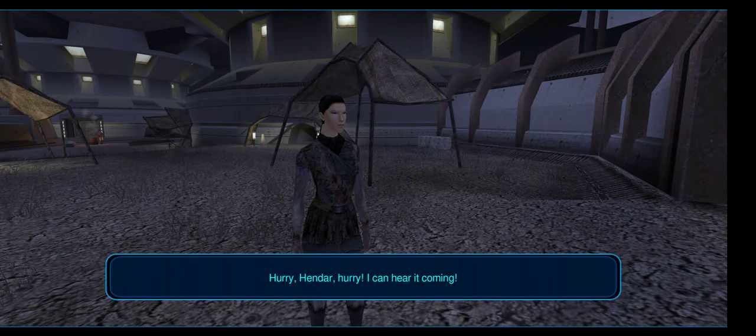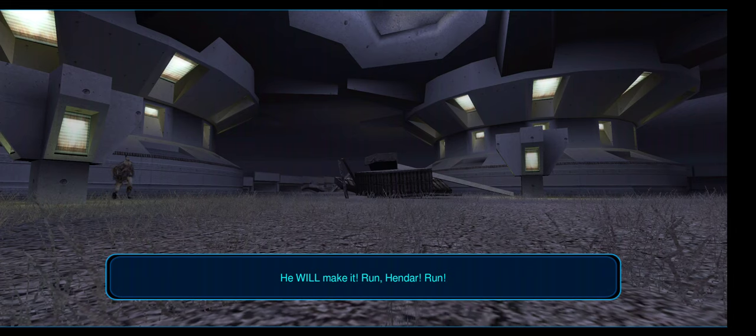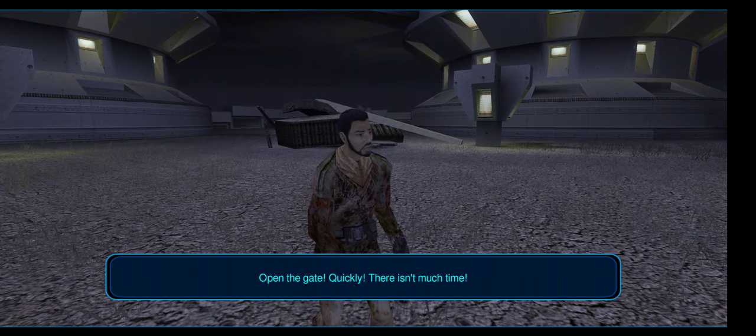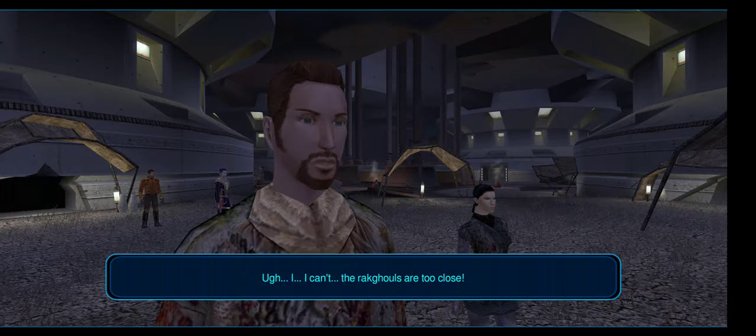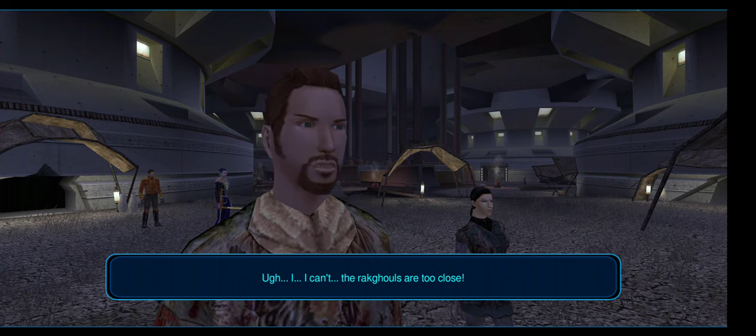Overall, navigation takes a little bit of getting used to, but once you do it's pretty easy. Having auto-pause turned on makes it easy to plan out your moves, figure out how you want to attack, switch out equipment, and all of that.